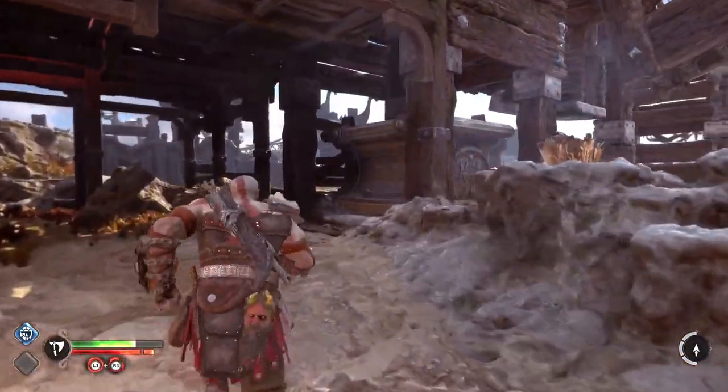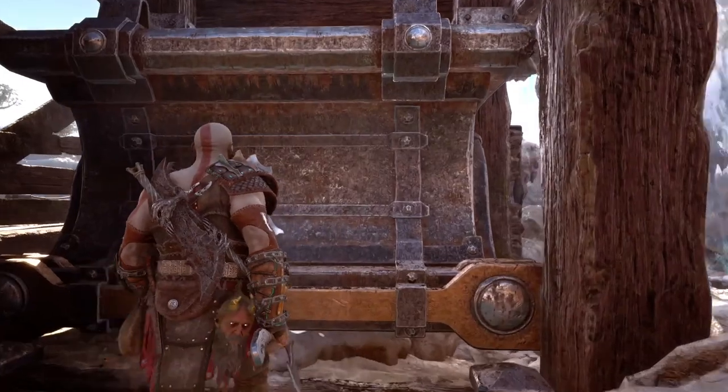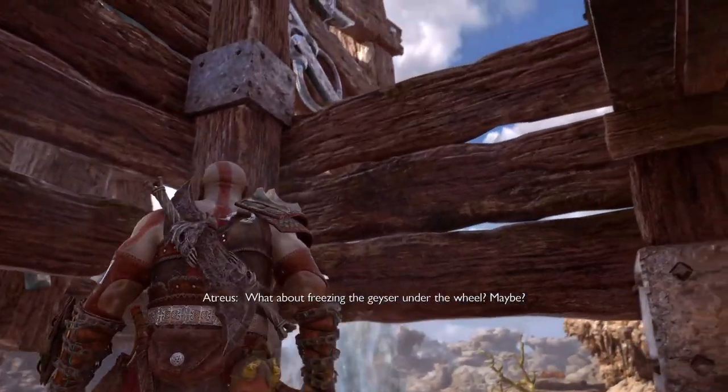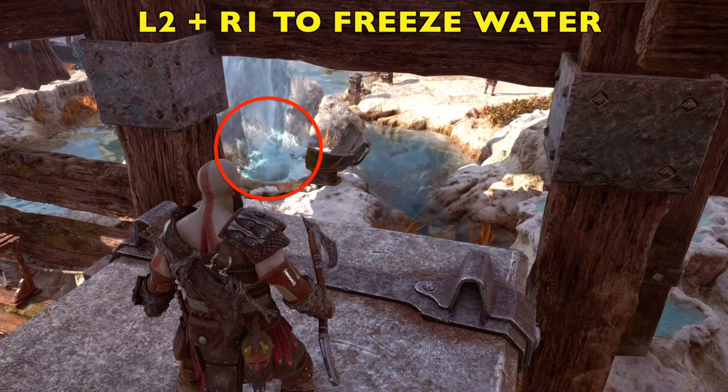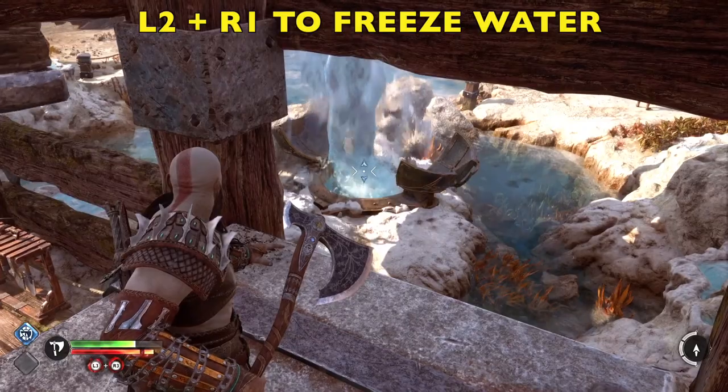Now run back to the lift, climb onto the lift, look to your right, and there is a geyser down there. Go ahead and look at it — squeeze L2, R1. We're going to freeze that water.